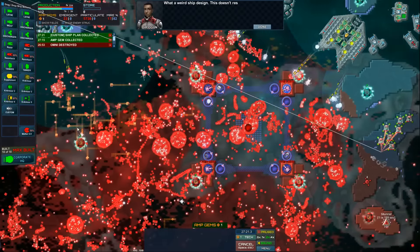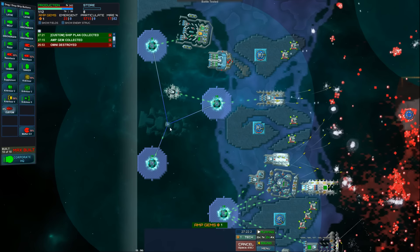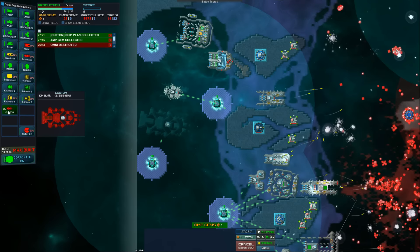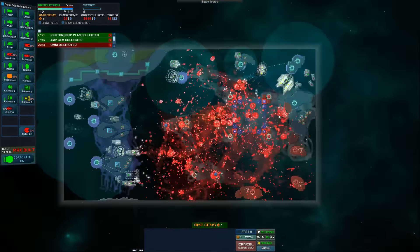What a weird ship design — this doesn't resemble any design on file. We should tread carefully, this is the second time we've come upon alien technology. Now let's just build it — we're not treading carefully, we're just gonna build this bad boy. It's got a Mark Seven on it. That'll be useful because I've got so much energy to use on that Mark Seven.